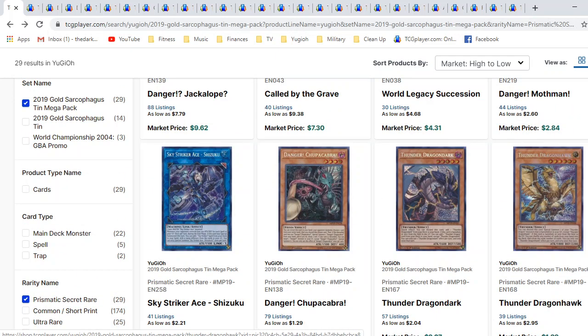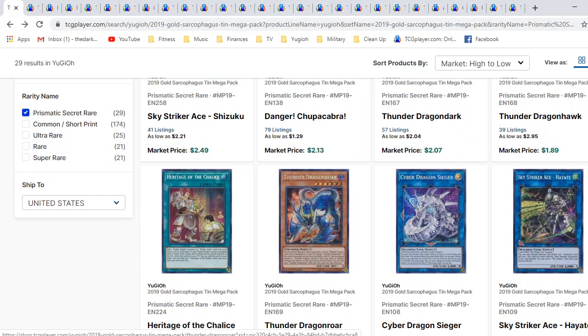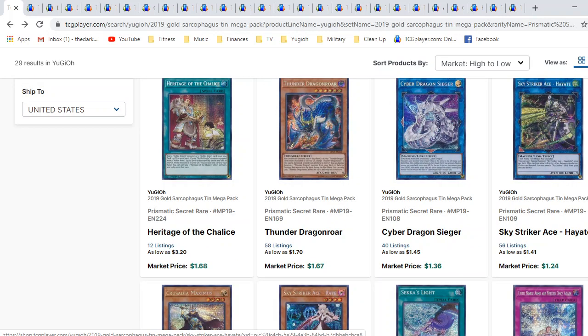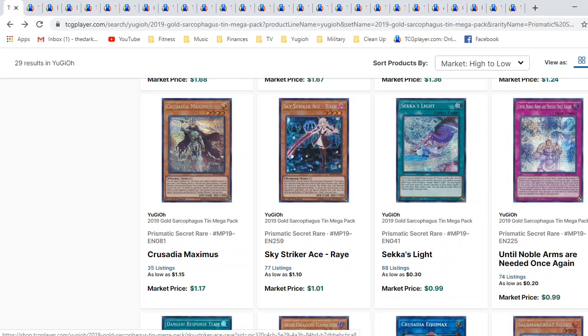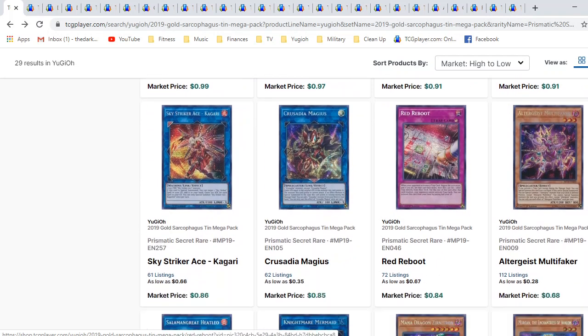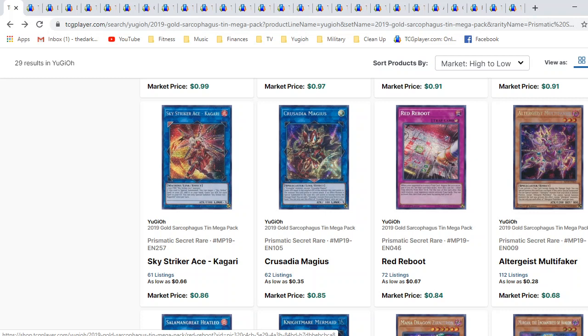You have Dragon Dark, Dragon Hawk, Dragon Roar, and some more Skystriker stuff. These are all relatively cheap. Red Reboot and Altergeist Multi-Faker are huge cards that are super cheap right now, and they're really nice Prismatic Secret Rares. I would definitely pick up copies of these. I think it's a mistake not to pick these up — these high rarity first editions.